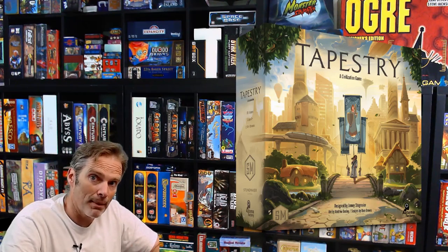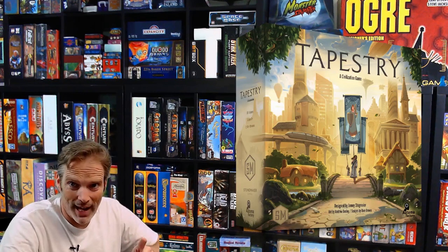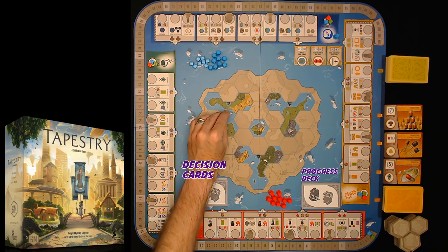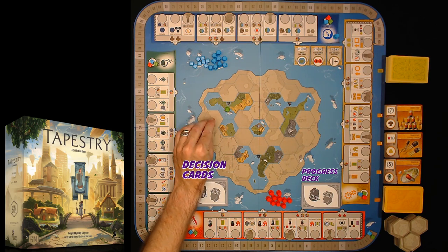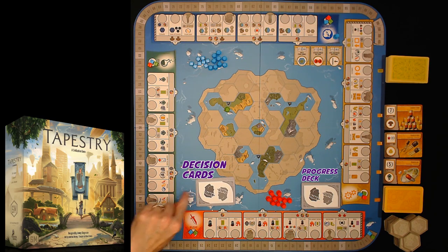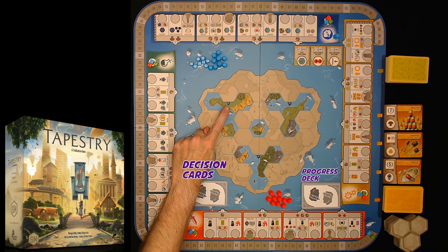Now let's talk about setup, which is a little different as well. When you set up Tapestry with the Automa rules, you as the player always set your piece on the 2–4 space. You use the 1–3 player side of the board, and you will start on the 2–4 player section.